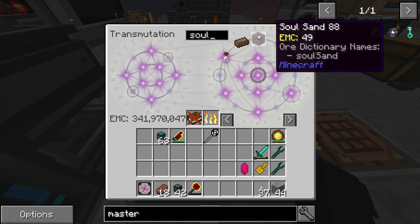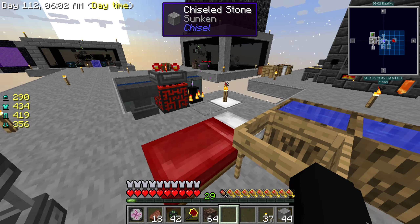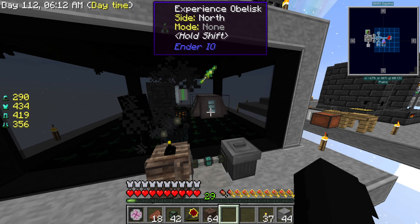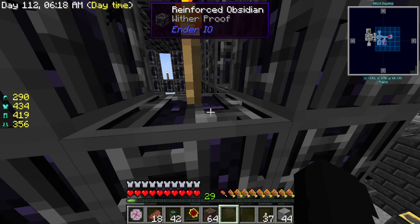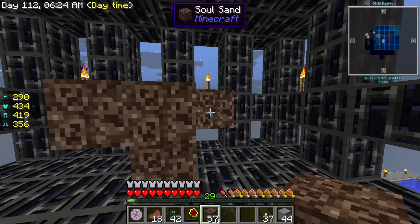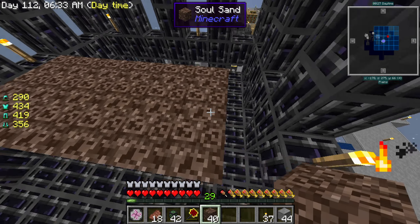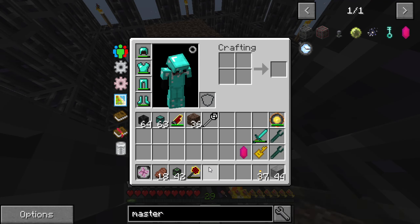You might have noticed from last episode that we can actually build a bunch of withers right now. This is a really cool technique I didn't mention last episode, but I noticed that the Soul Sand wither actually happens to drop some of that beautiful stuff we need called inferium.